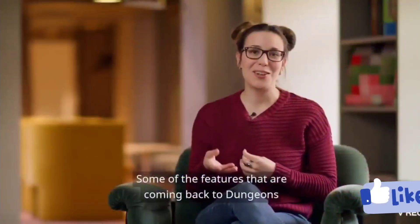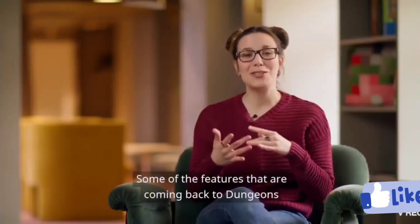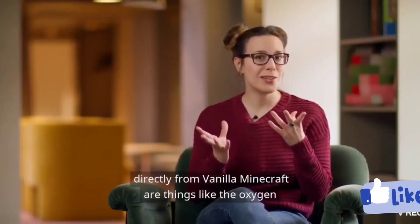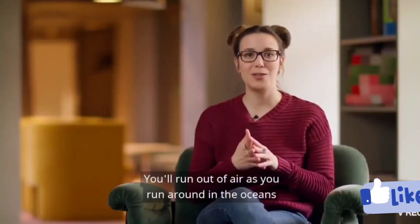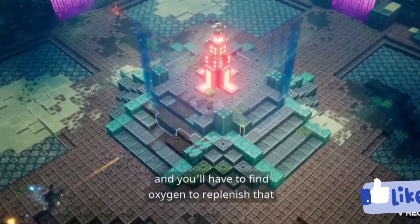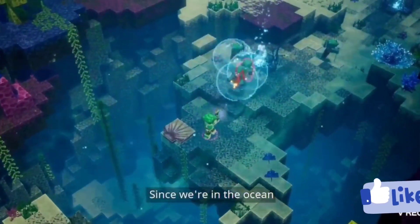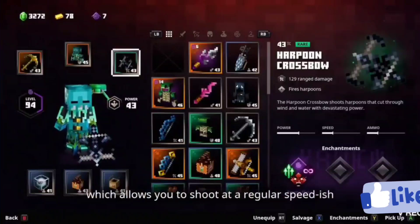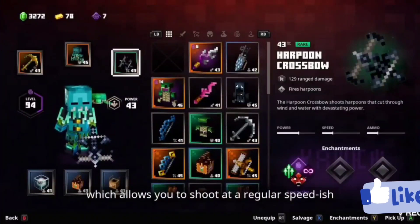Some of the features coming back to dungeons directly from Vanilla Minecraft are things like the oxygen — you'll run out of air as you run around in the oceans and you'll have to find oxygen to replenish that. And since we're in the ocean, arrows go a bit slower.